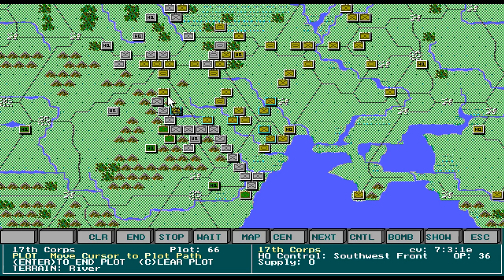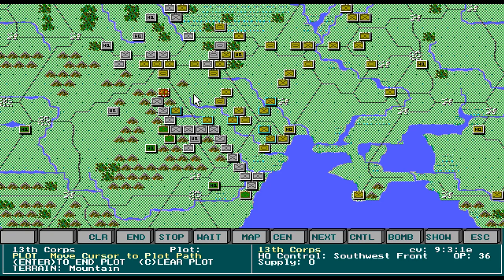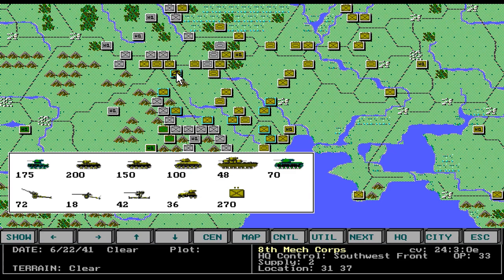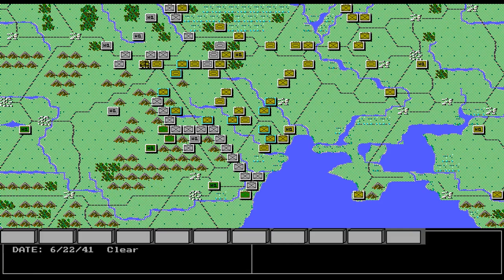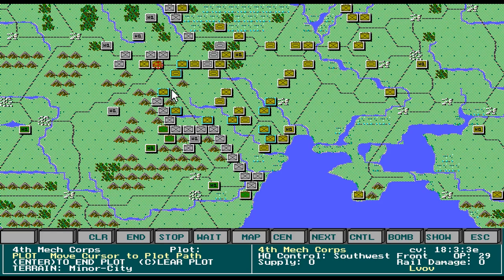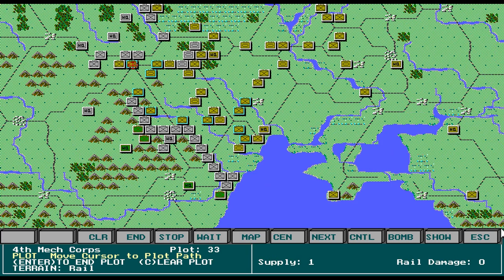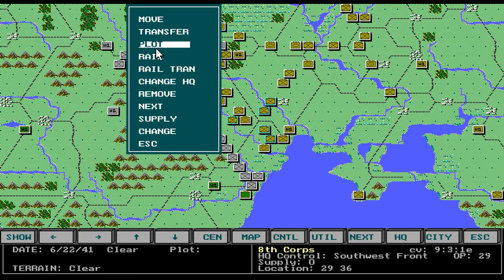Hopefully he'll go where you tell him to go. This guy is supply 0 as well — we'll move him back. This one supply of 1, move him. Supply of 1, move him. These are supply 0. Even tanks can't be plotted more than 2 hexes when they have a supply of 0.